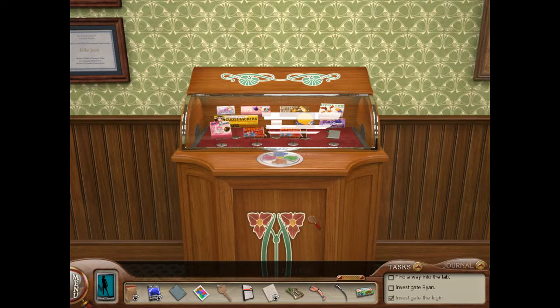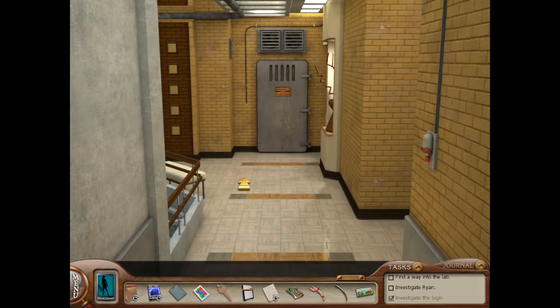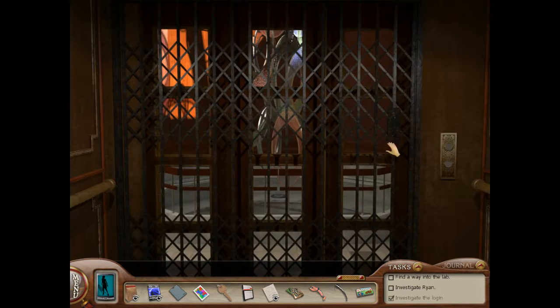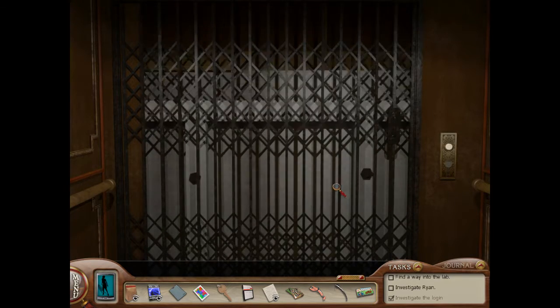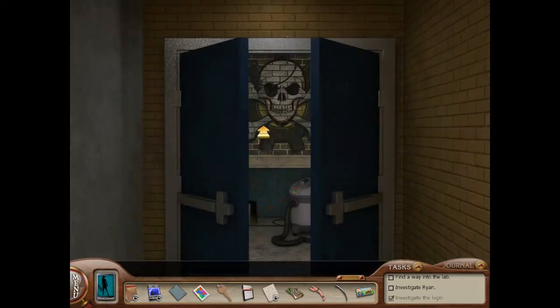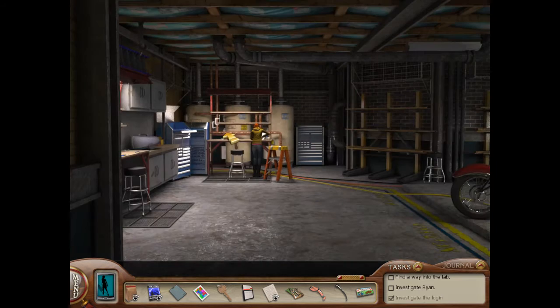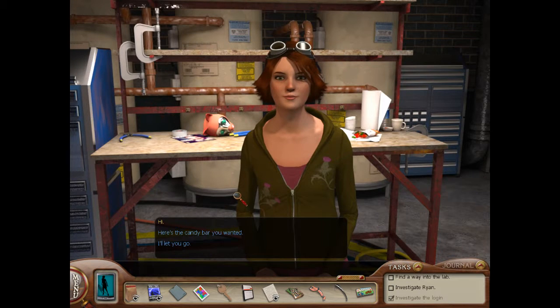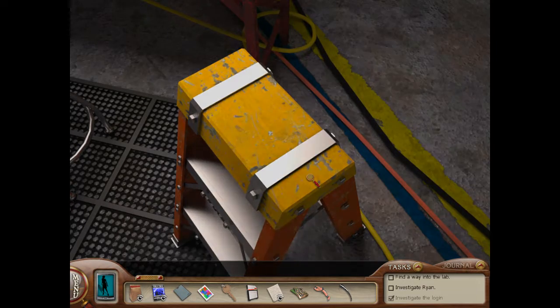Hey everyone, I'm Dani and welcome back to Nancy Drew: The Deadly Device. So we just ate some dark chocolate Cocoa Kringle, but more importantly we got Cocoa Mallows for Ryan. Let's head up and deliver those. It's like blizzarding right now, going northeast. Here's the candy bar you wanted. I'll start fixing it right now.